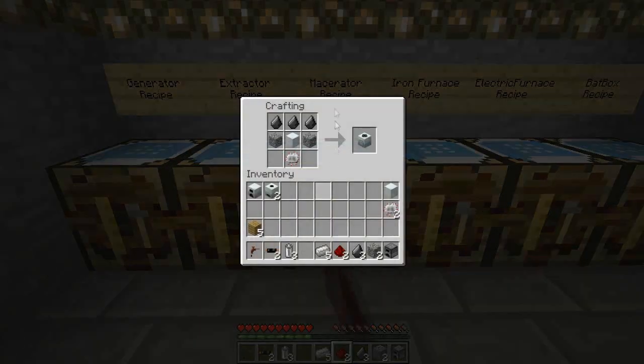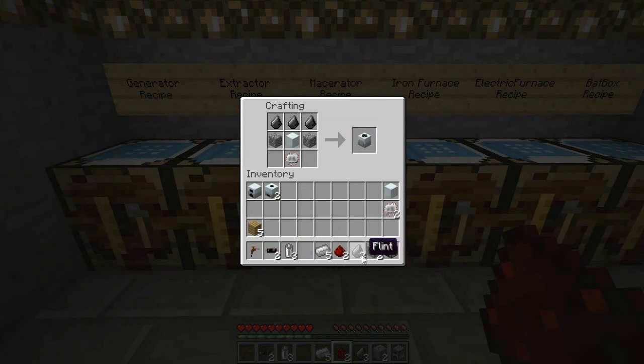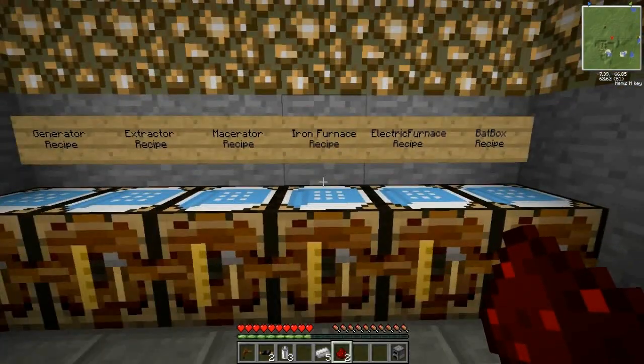The next machine is the macerator. The macerator allows you to double your output of ore ingots. Basically what it does is you take one piece of iron ore, you put it in, it grinds it down to two pieces of iron dust which you can then smelt and get one iron ingot per dust. So it doubles all your ore, or it doubles your mining output basically. We're going to use our last machine block and our electronic circuit to make ourselves a macerator, and I'm just going to put that in my inventory now.